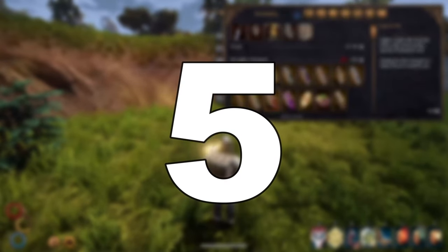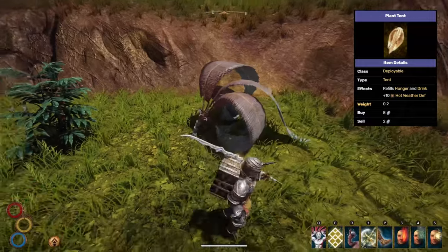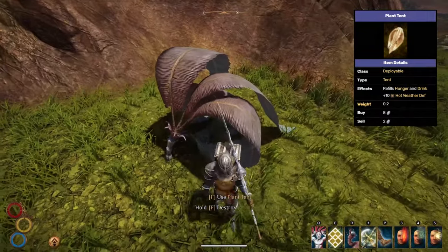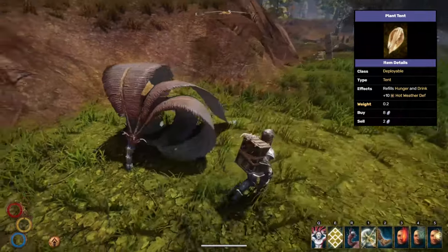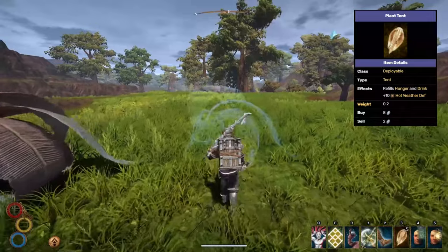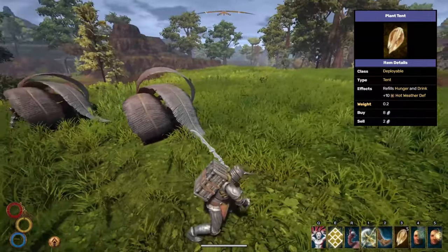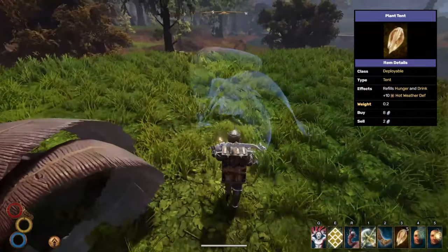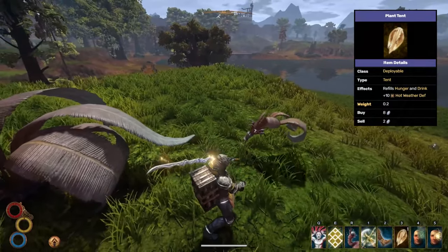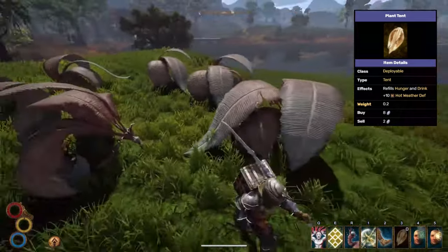The most underrated tent in Outward has to be the Plant Tent. It's sold by Soroborian Caravaners for only 8 silver, making it extremely easy to find and purchase. It refills your hunger and drink while resting, similar to how house and inn-beds work. You also get a buff after waking up that increases your hot weather defense by plus 10. If you've ever been to the desert or caldera, you understand how difficult it is to deal with heat. A plant tent can make this much easier and might be a requirement if you wear heavy armor. It's cheap, helpful, and looks cool, but does have one major downside — it can't be picked back up. The plant tent is a literal plant and will die as soon as you try to pick it up, so it is only a one-time use item. This matters very little if you save up plant tents throughout your playthrough, but ultimately keeps it from being the best tent in Outward.